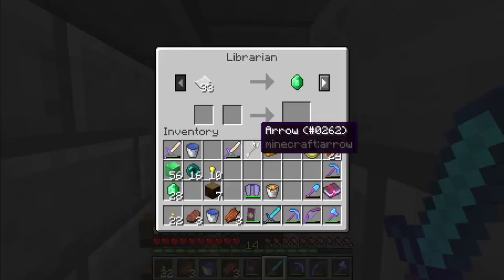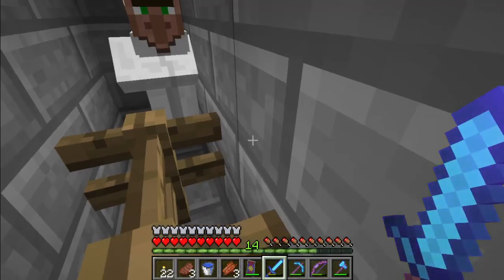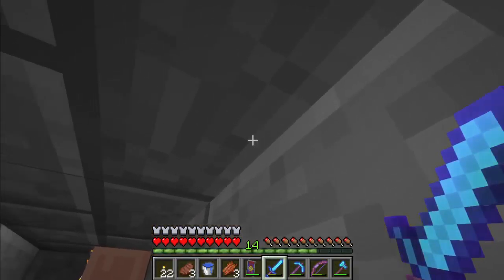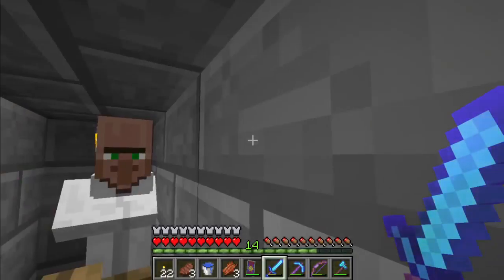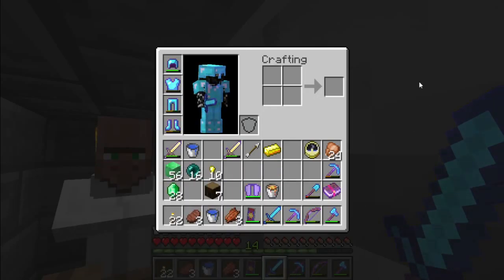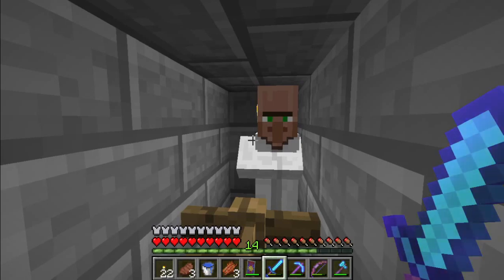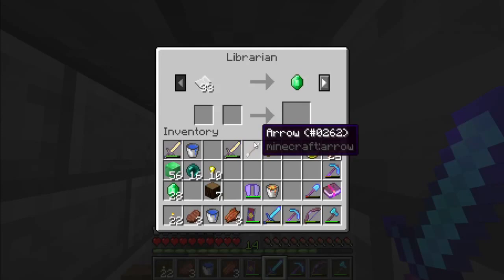I suppose I'm going to be applying Unbreaking 3 to a new pick, two new, three new picks, a full set of armor — so that would be seven — a new sword, and a new bow, which will put me up to nine Unbreaking 3's. Give or take, let's just say 12 is a good round number.